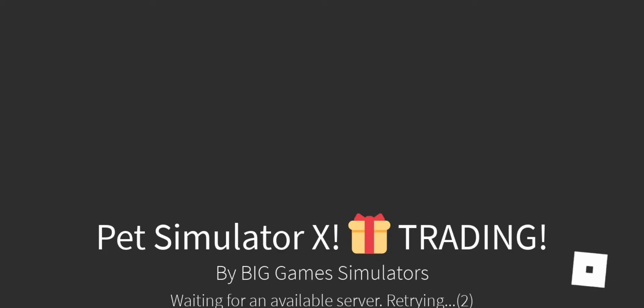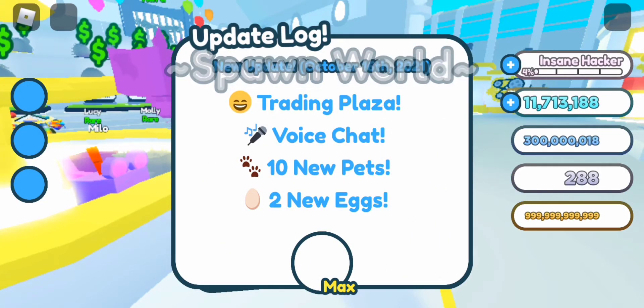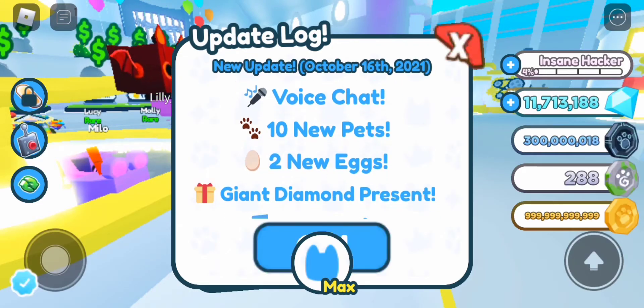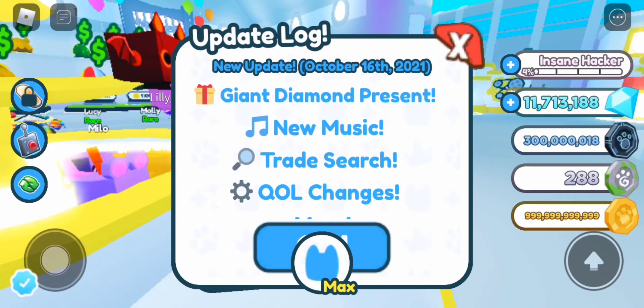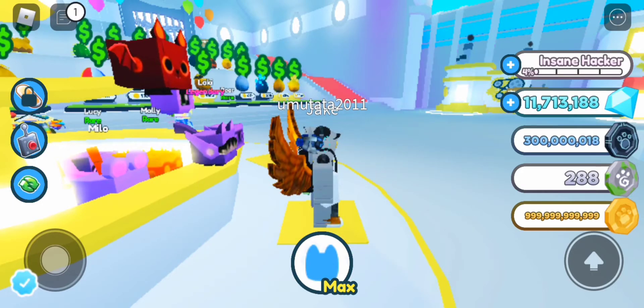Let's check the trading plaza. There's a new picture - that looks like a techno cut, I think those are exclusive pets. There's voice chat but you need to verify your age first. Ten new pets, new eggs, giant diamond present, new music - that's actually really good.